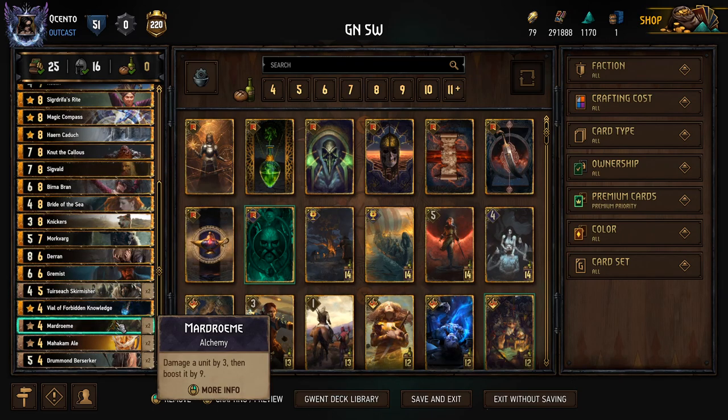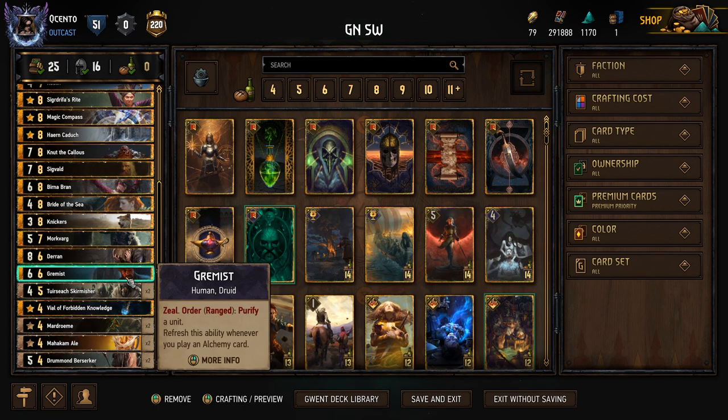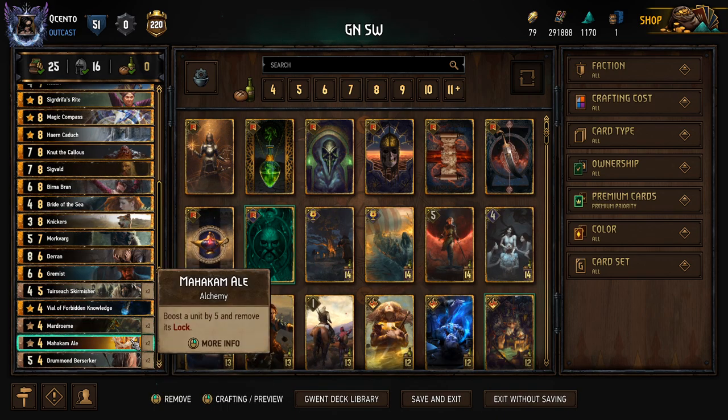I make sure to put two specials minimum. That's not hard with an archetype like this because Marjorams are great, Mahakam Ales are great. These are going to be amazing into the Nilfgaard matchup because they're going to be trying to lock everything. This plays really well into the self-poison type deck as well because it helps reset the Purify Order on the Grimmest.